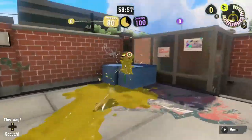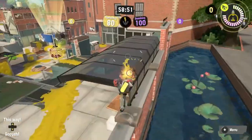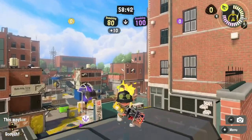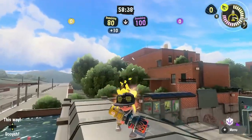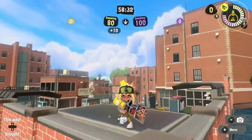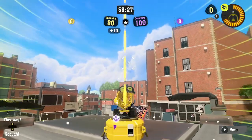It might actually serve some sneaky purpose especially with an ink brush. I don't know why anyone would ever want to go up here, but it is possible in every single mode to get up here. I thought this was a neat trick and I'd like to see some of it — when I'm crying because someone's spawn camping me like this, because I want to make the game worse for everyone. Bye.